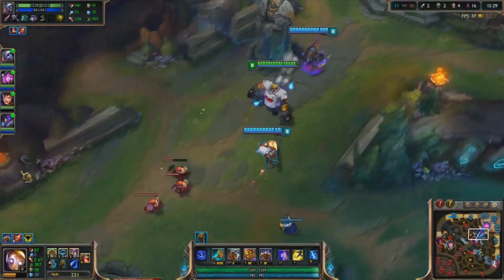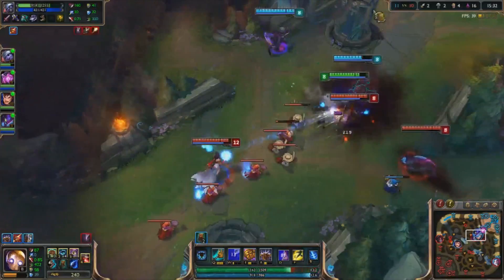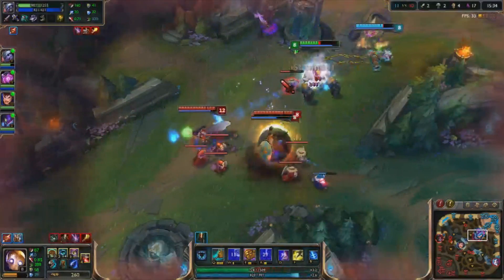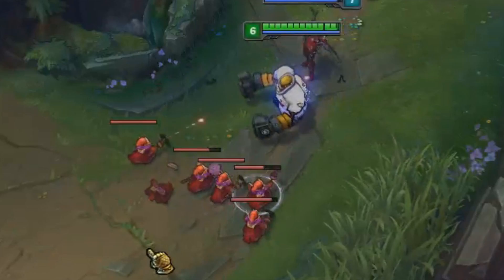Blitzcrank's ultimate is Static Field. The passive shoots lightning bolts out of his body, like a drunk Pikachu after Ash left him. When activated, it releases a big wave of lightning that silences targets in a circle around Blitz. You thought you had CS? That's pretty funny, man!